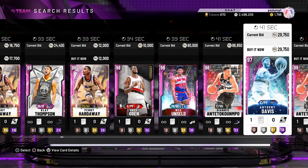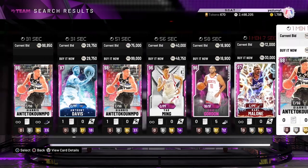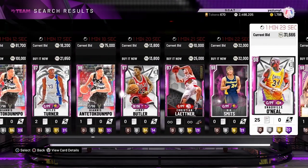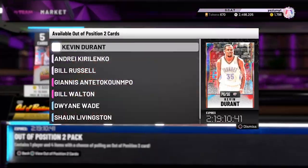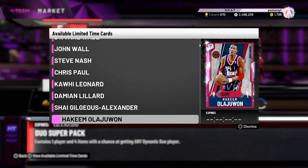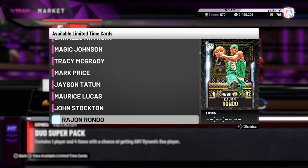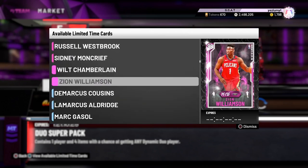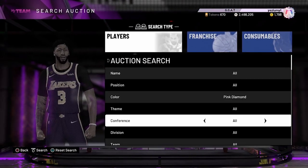Looking at expensive ones - Alonzo Mourning, and let me go to the packs: John Wall, Steve Nash, Kawhi Leonard, Damian Lillard, Shai Gilgeous-Alexander, Magic, T-Mac, Tatum. There are a lot of good pink diamonds in these packs. You can snipe on this filter all day.